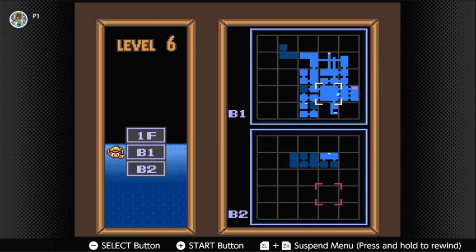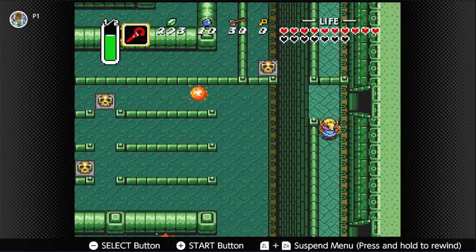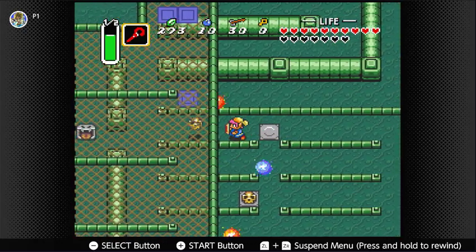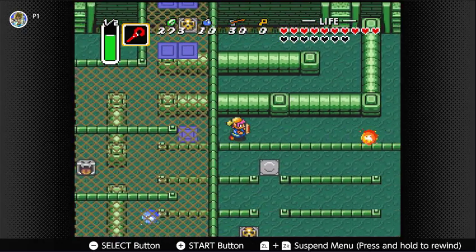I think that's the boss right there — in the second square in the basement, the top room in that second square in the top row. I'm pretty sure that's the boss room. Let's see if we can get through this way now, which I could not do before.